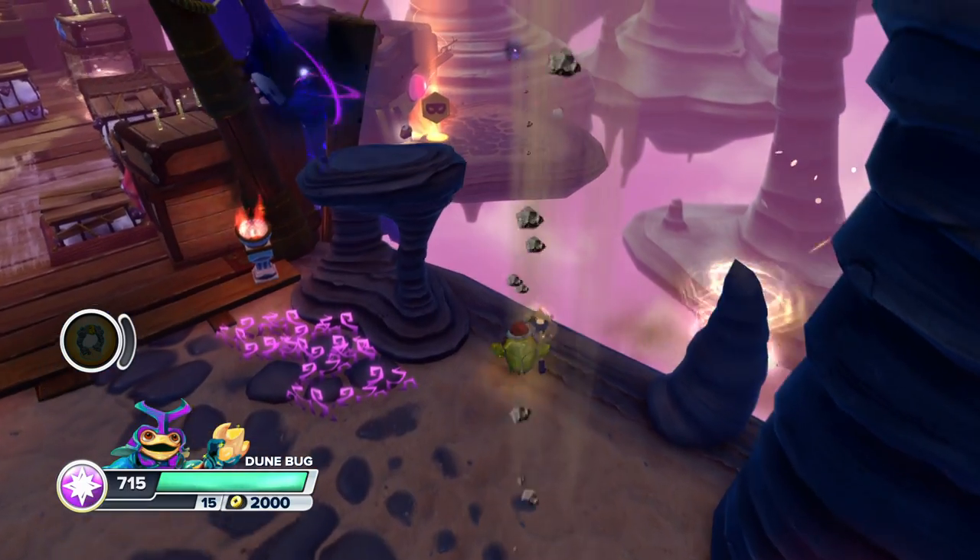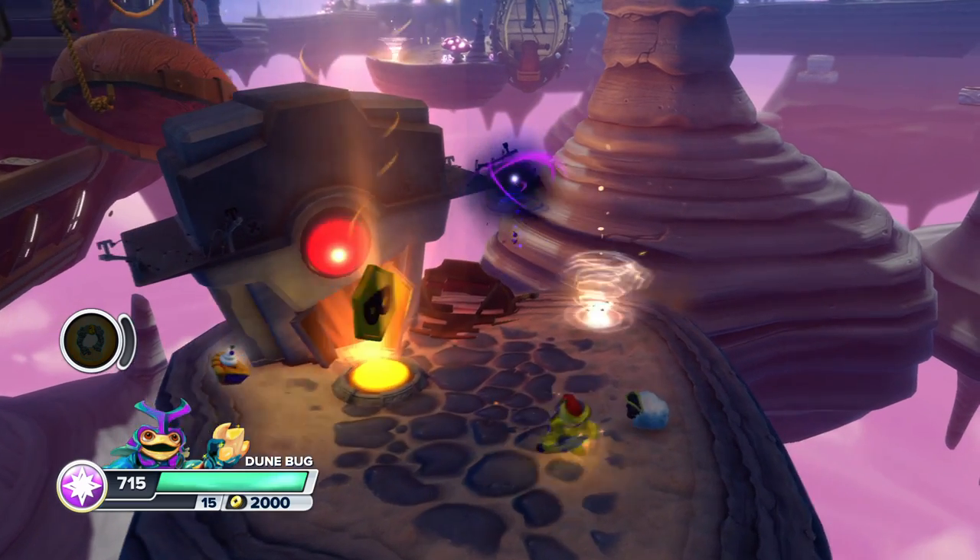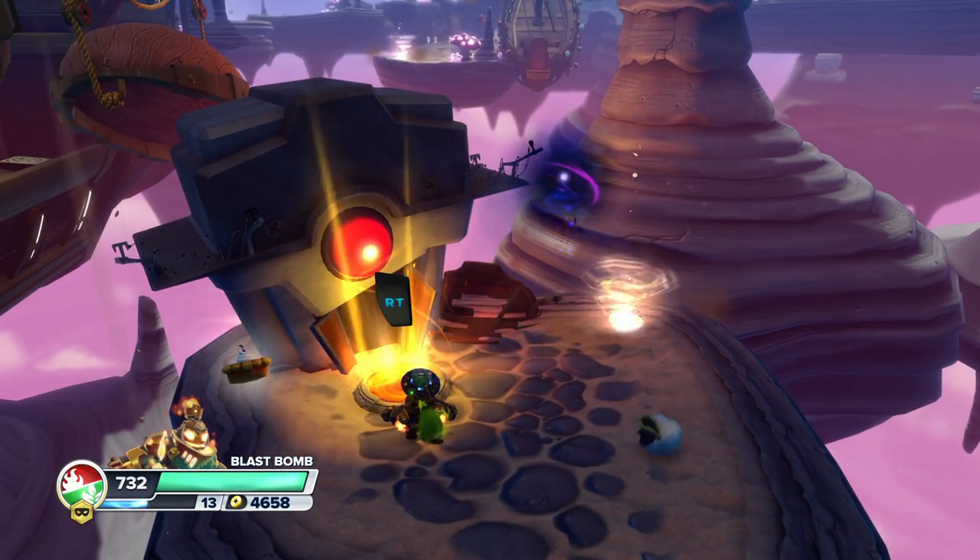So once you see this sneak zone to the right, just jump into this vortex and it'll take you down there. Let's go ahead and go into the sneak zone.